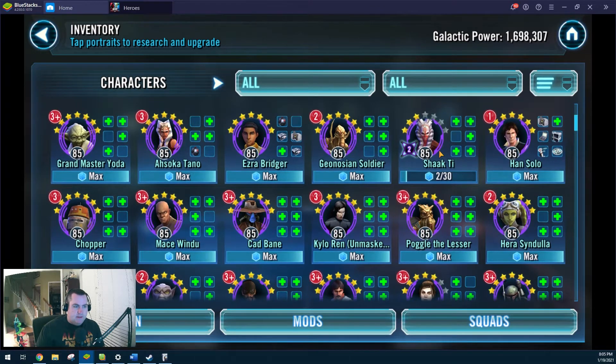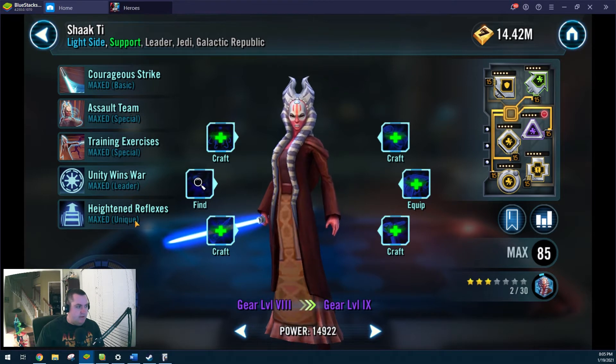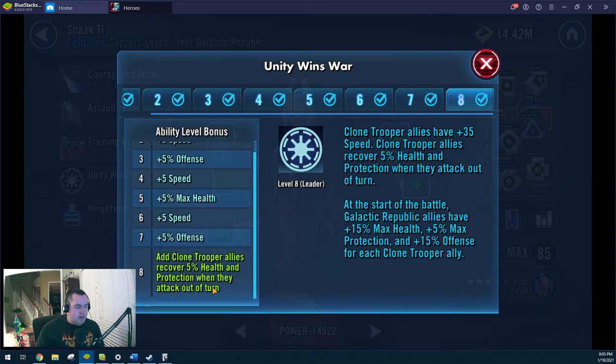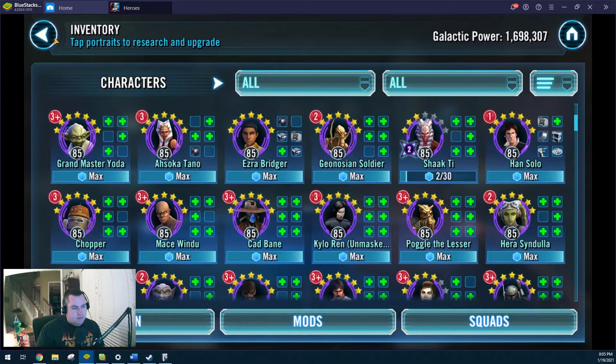I did the second Zeta on Shaak Ti just a day or two ago — got that extra Zeta, which is good. We did it on Unity, Winds of War. They get 5% health and protection when they attack out of turn, which is very good, especially in 5v5. Not quite as good in 3v3, but nobody likes 3v3 — CG makes us do it anyway.